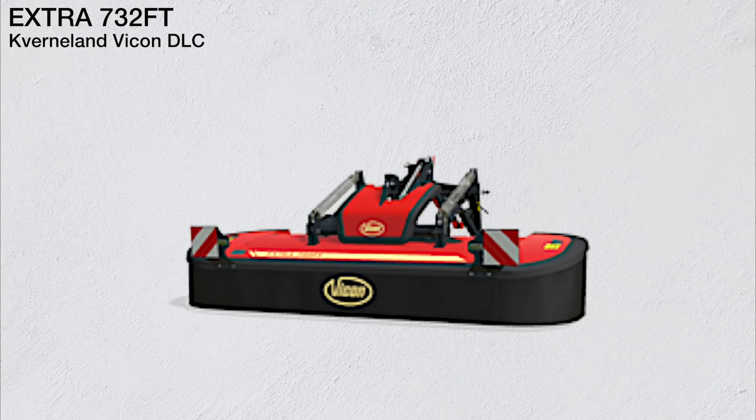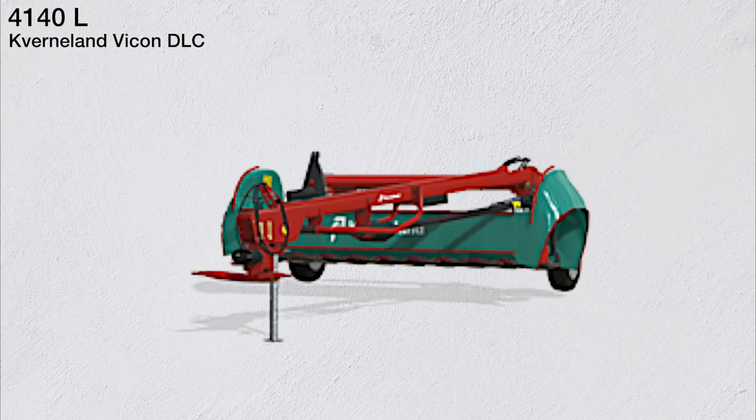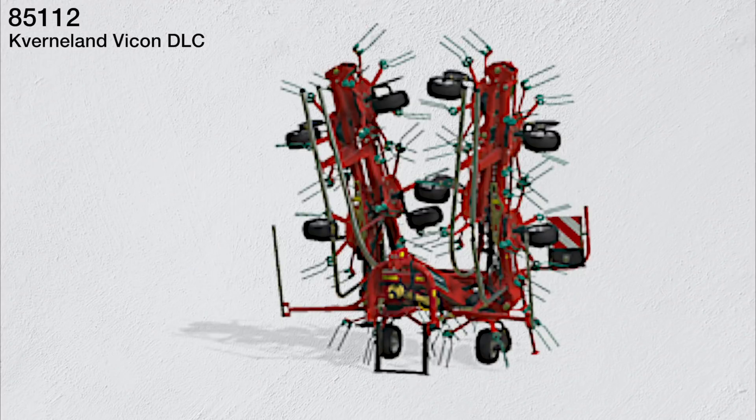We have a couple of mowers coming with this DLC. First, the Vicon Extra 732 FT, a front mower with a brand option of Kverneland or Vicon, requiring 80 horsepower with a working width of 3.2 meters. Next is the Vicon Extra 7100 T butterfly mower, switchable to Kverneland, requiring 200 horsepower with a working width of 10.2 meters. The last mower is the Kverneland 4140 L, requiring 85 horsepower with a working width of 4 meters.